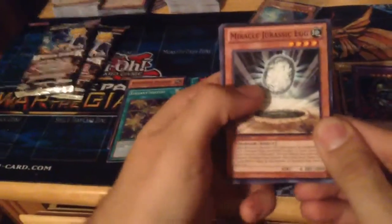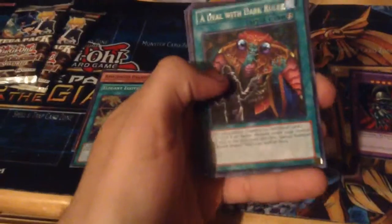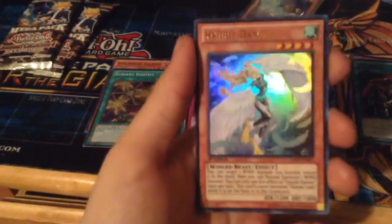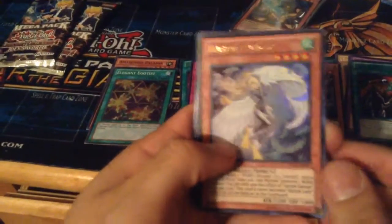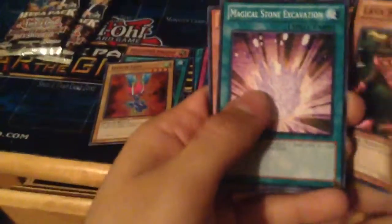Okay, we got Miracle Jurassic Egg, Fear from the Dark, and Deal with the Dark World for our rare. Harpy Dancer — nice! I believe this is my fifth one, so if you guys are looking for some, just let me know, I am willing to trade these. Pot of Greed secret, and a Harpy Lady for a super. Lava Battle Guard, Magical Song, Excavation, and Amazon Fighter.